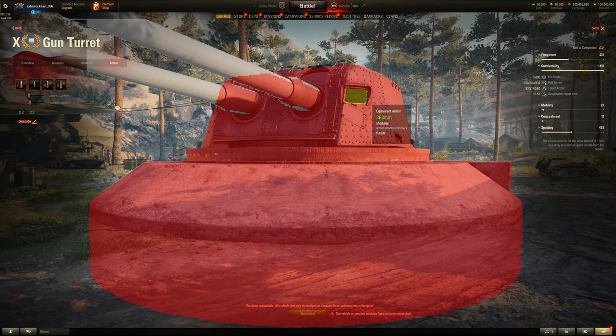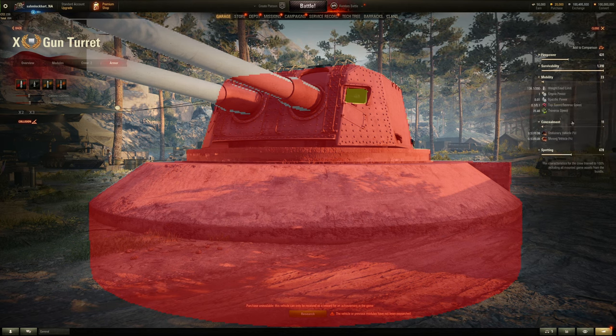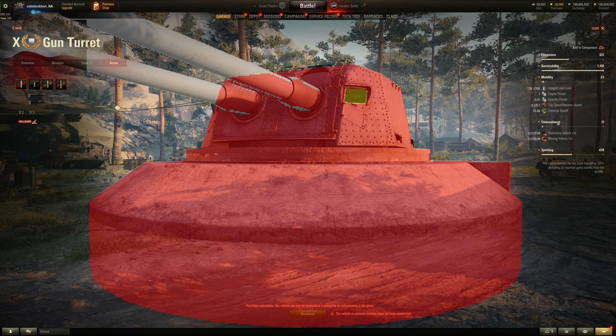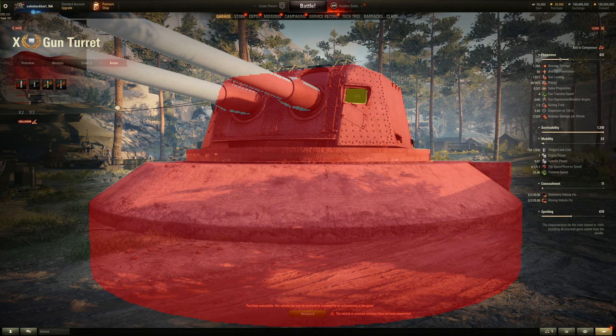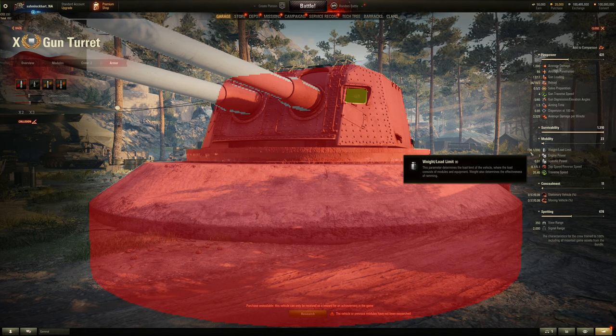The top armor is 60mm for the turret and 100mm for the base — though you can't play as artillery in this mode to exploit it. The gun has no mobility, one horsepower, no real concealment since it's a massive structure, four-degrees-per-second traverse, and 350m view range. It weighs about 136 tons.